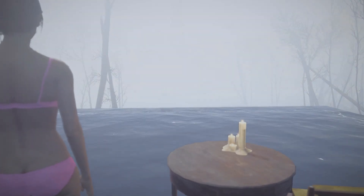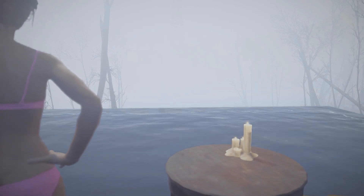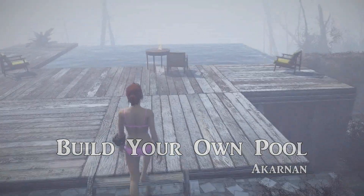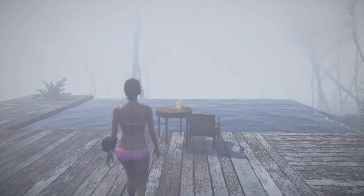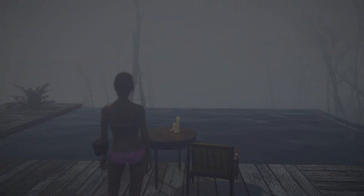Have you ever wanted your own state of the art infinity pool? Have you ever wanted it to be compatible with any home or settlement? Build Your Own Pool by Akronin allows you to do just that. This mod is available on the Fallout 4 Nexus and comes with two water plane pieces as well as an interactable shower.